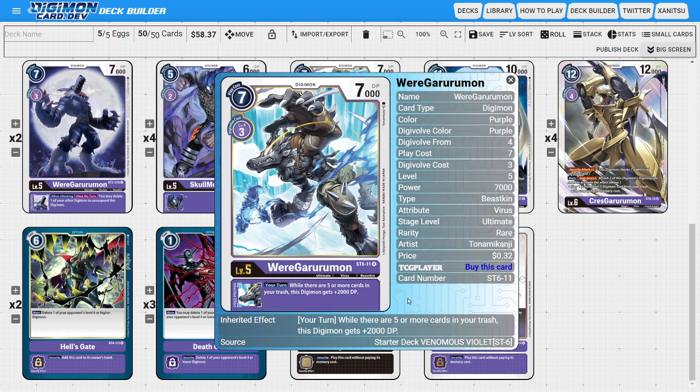The last ultimate of the deck is going to be two copies of WereGurumon from the starter deck. This card has a nice inheritable ability where during your turn, while there are five or more cards in your trash, this Digimon gains plus 2,000 DP. DP boosting in Purple is rather rare, so that makes this card a standout. If we pair this buff with Yamon, that's plus 3,000 DP, and if we put that on Crest Gurumon, he can hit some really high numbers. I really like the flexibility of the different abilities, and you can customize the deck based on what you feel like playing.